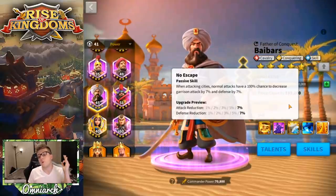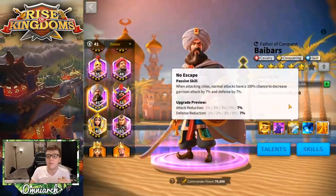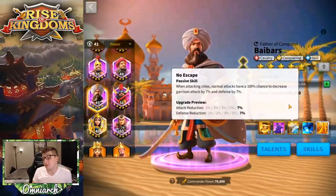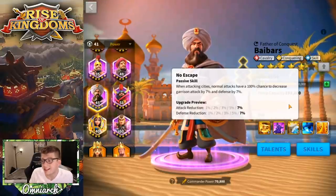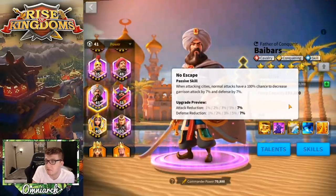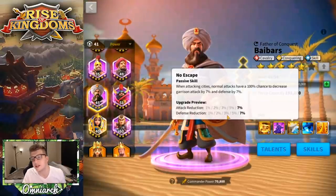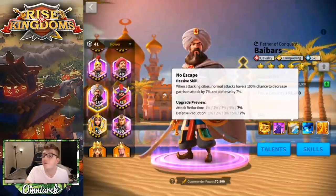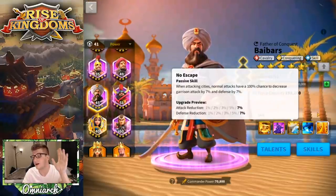His third skill is called No Escape. When attacking cities, normal attacks have a 100% chance to decrease garrison attack and defense by 7%. That's a 14% debuff to the entire garrison and it's a 100% chance — that's pretty good for an epic. That's kind of where it comes in: he should be the one hitting cities if you're doing it with an epic, even though there's virtually no reason to.